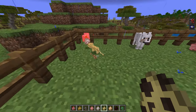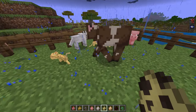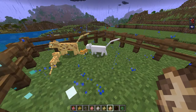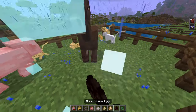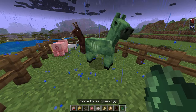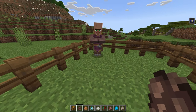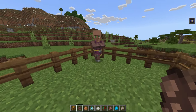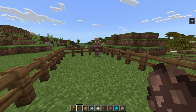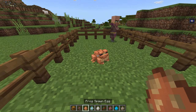We have the cat, which has pretty much the same animation as the ocelot. We also have the mule and the zombie horse. Moving on to more passive mobs — we have the villagers, who have a cool little walking animation when you hit them. It kind of reminds me of that one YouTuber's villager animation. We also have the frogs, which honestly look amazing — I love them.